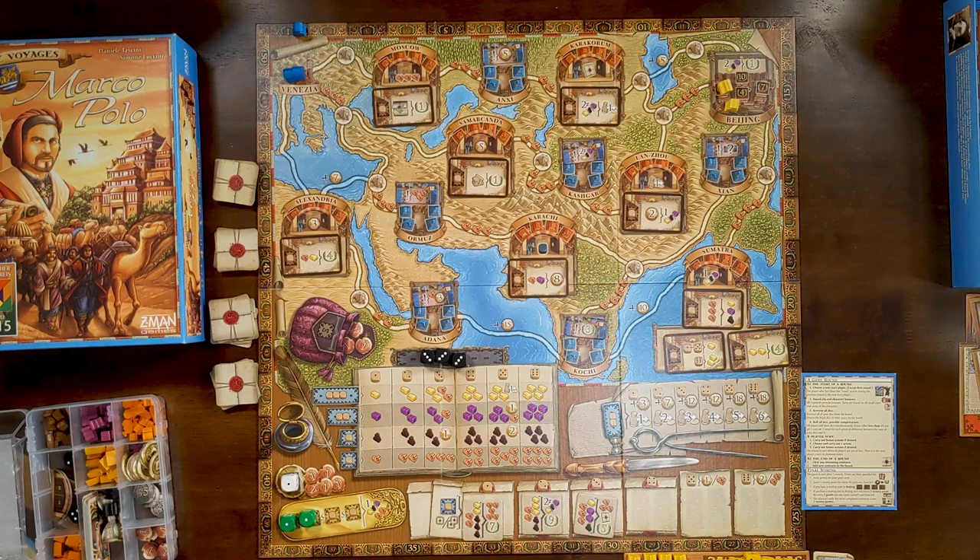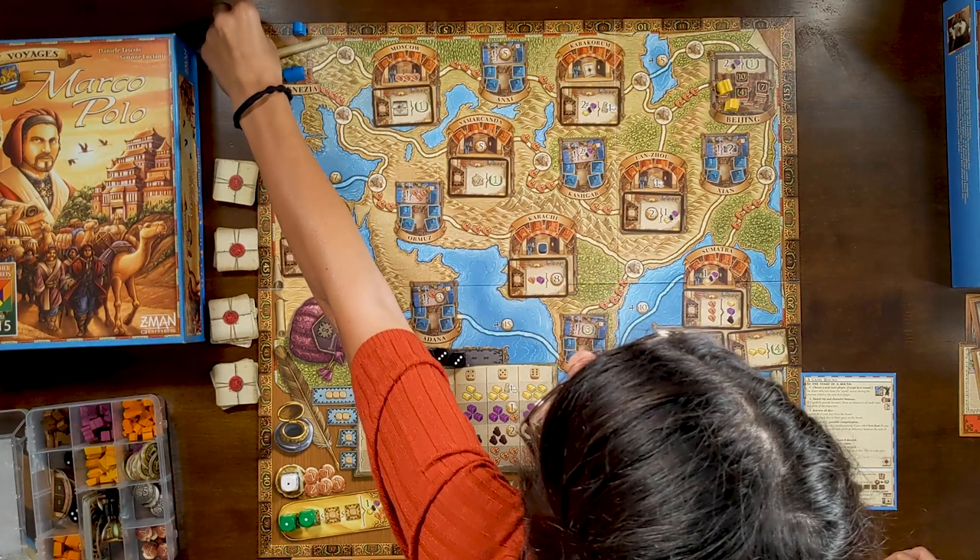You can gain points through contracts, and there are bonus areas on the board you can activate during the game. There's a lot of different ways to get points — it's not purely travel based. At the end of the game you can trade in money, though it's a bad use — ten dollars for one point — and whoever has the most contracts fulfilled receives seven points. The game plays out over five rounds.